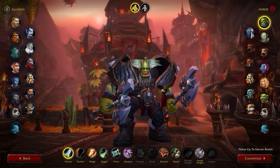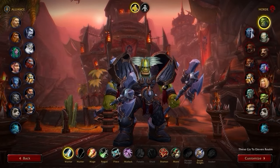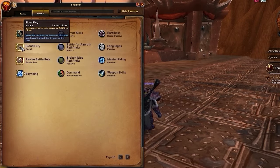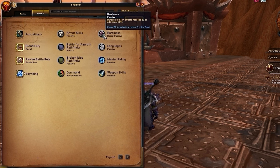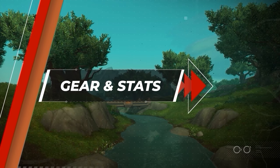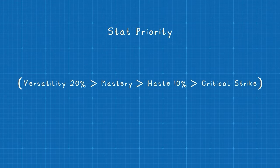On the Horde side, Orc is a promising contender with how easy its racials are to play with. We receive Blood Fury, a flat on-use buff to your primary stat, scaling best at the beginning of every expansion. Going Orc also grants access to Hardiness for some nice stun reduction, which shouldn't be scoffed at if Sub-Rogues become the new meta. With race out of the way, let's take a look at what's shaping up to be your best in-slot gear for Season 1, but first let's discuss your stat priority.